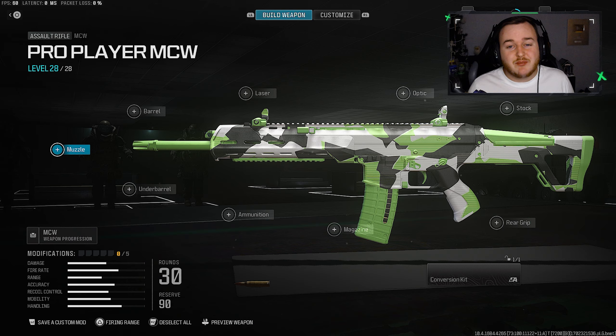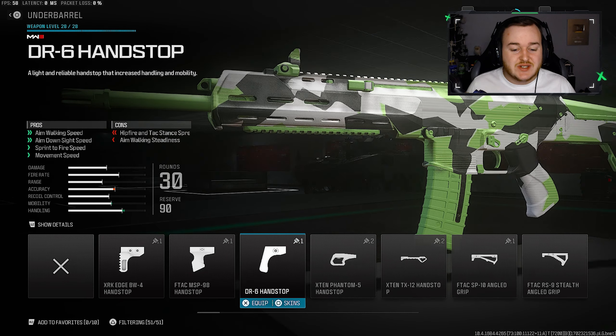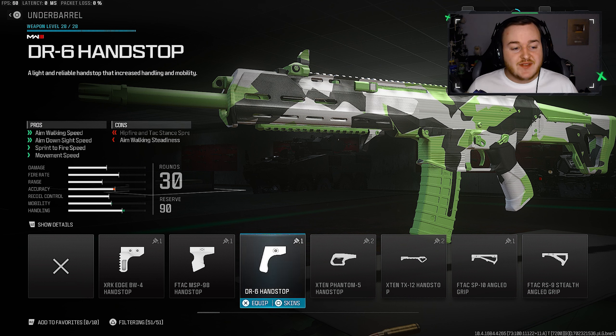Before we hop into today's gameplays, let me give you the build. Starting off with the under barrel: what Dashi chooses is the DR6 Hand Stop Grip. In this game you do need some mobility — in Modern Warfare 3, if you're going to go up against a cracked-out SMG player, you need movement with your MCW build. This gives aim walking movement speed, faster ADS speed, and faster sprint-to-fire speed to help you be more aggressive and fluid.